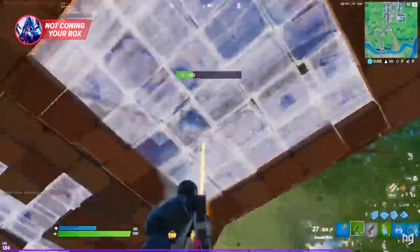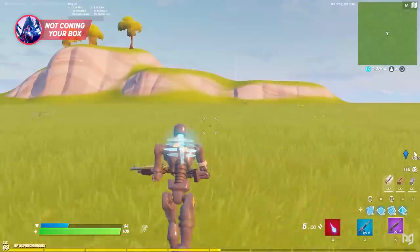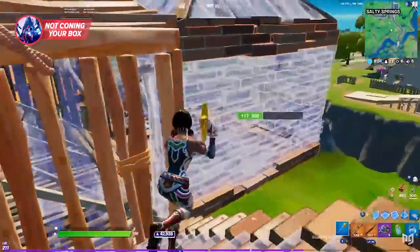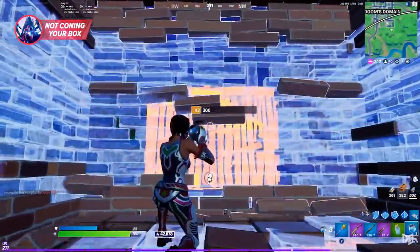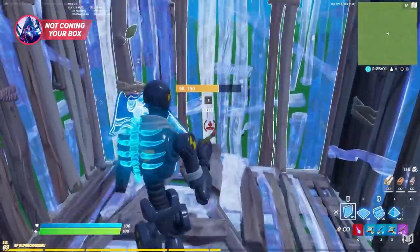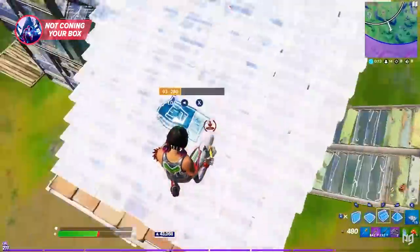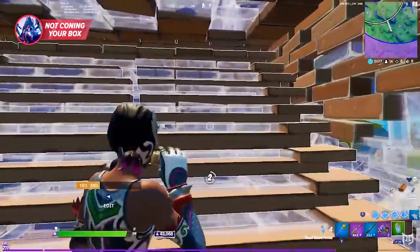Please put a cone in your box. Even contender and some champ players forget about peace control inside their box — it's your second line of defense after losing your wall. A cone is versatile: you can quickly edit it to block any direction and make aggressive edits easily. A ramp works too, but you absolutely need something inside your box before your opponent attempts to take your wall. Start doing this and it will prevent so many deaths.